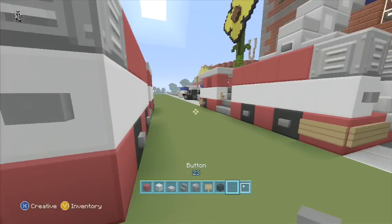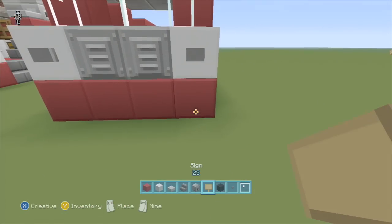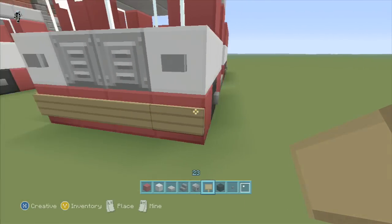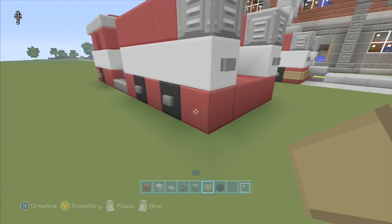We'll go ahead and put the buttons on for the lights here in the front and the back. And you can put the signs around the bottom for the bumper — on the front and the back if you'd like. That's what I did.